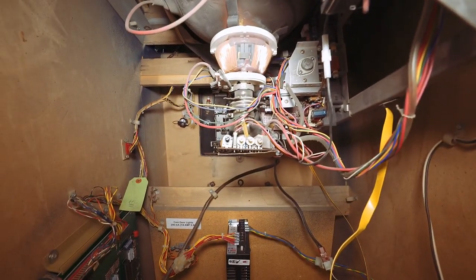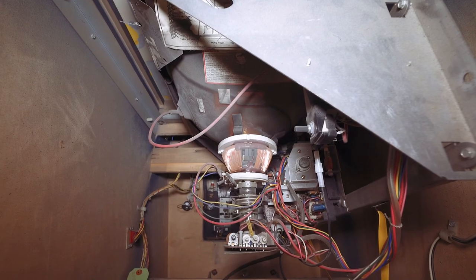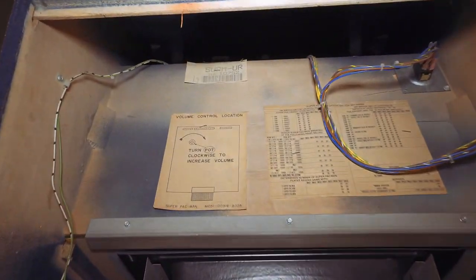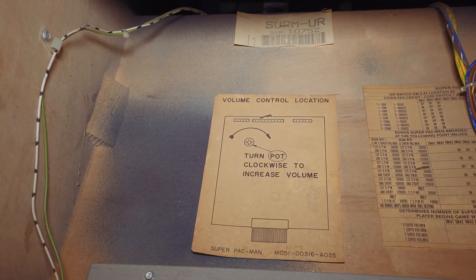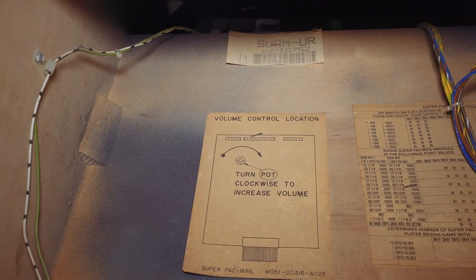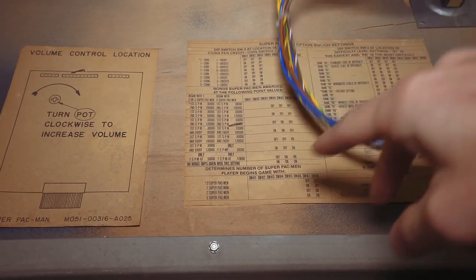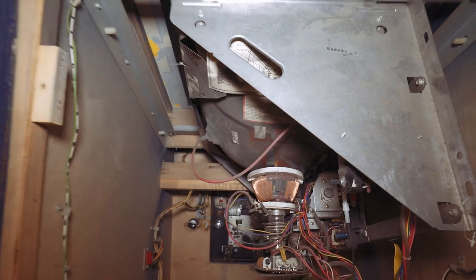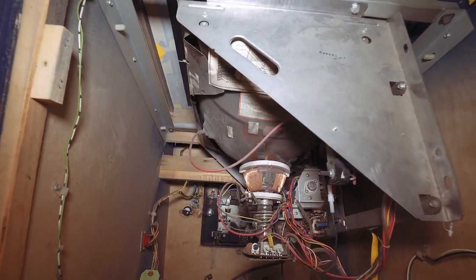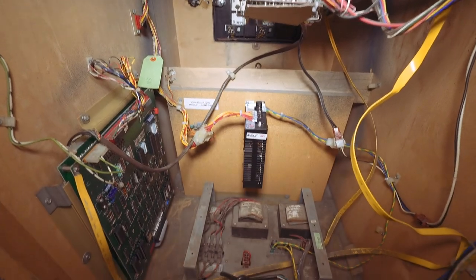Here are the basic innards — we'll start at the top. It's got some of the original tags. Zooming in, you can see the tag up top: 'SUPM Upright — Super Pac-Man Upright.' The serial number reads 10752, so they made that many of them — maybe it didn't do too badly. It still has all the original option tags for the dip switches, volume control, location settings, and so on. As for the monitor, I honestly don't know which type it is since I bought this one already restored and never looked up the label.